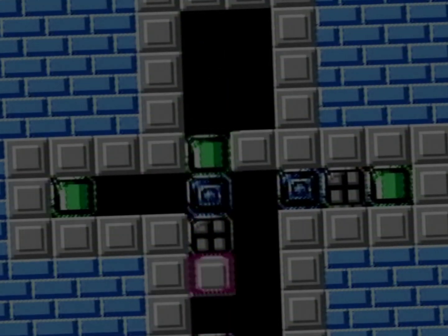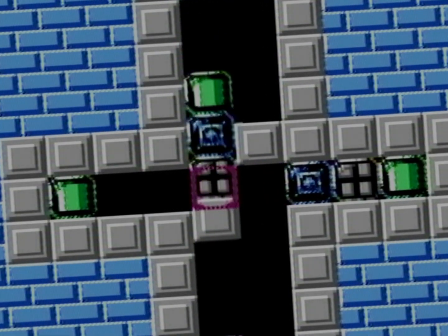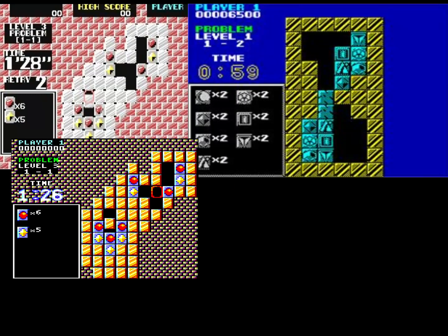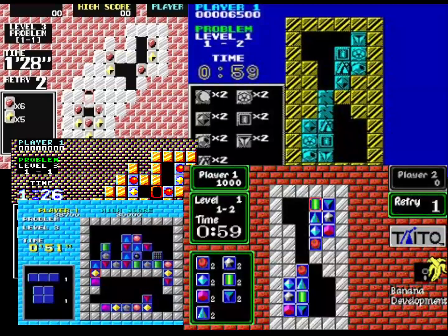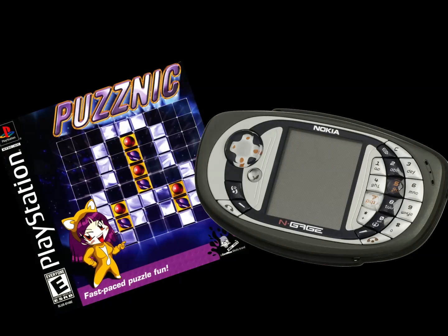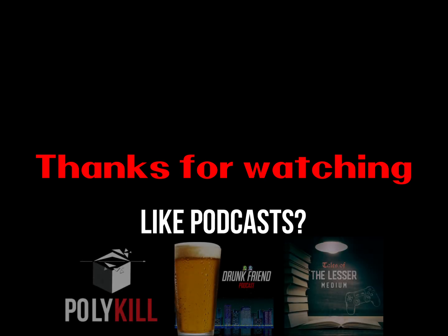Puzznik was ported to a number of systems back in the day, and in fact started on the arcade. You can play it on the Commodore 64, ZX Spectrum, Amstrad CPC, the PC, the TurboGrafx, the Game Boy, and several more. In fact, in 2003 it was even ported to the PlayStation and the Nokia N-Gage. Well, that does it for Puzznik on the NES. And as always, guys, thanks for watching.